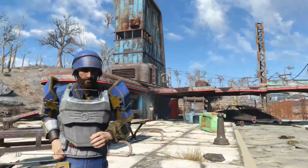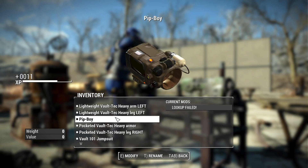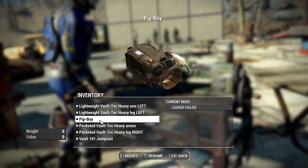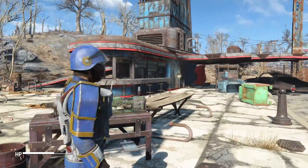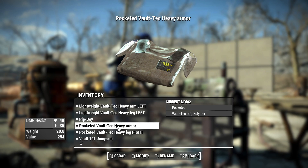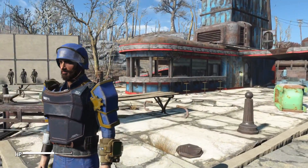Let's look at the chest piece to see the material changes best. Switching from basic to alloy changes the color from blue to silver. The coating keeps the blue but appears to replace some yellow accents with silver. The polymer — which I guessed would be white — actually looks silver again but with some red mixed in, which could work for an Institute style. Finally, the overseer material gives a nice dark blue with the Vault-Tec logo, which looks super cool.